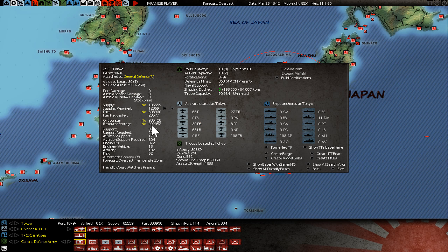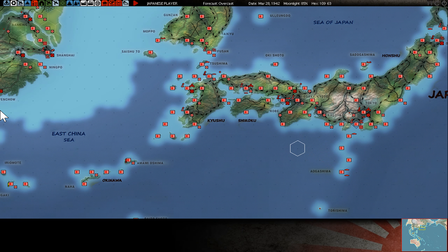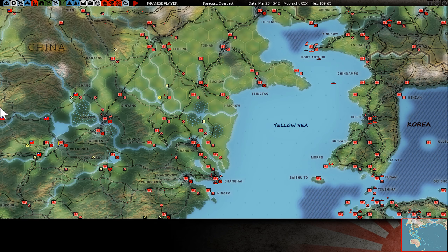Here in Tokyo I still have around 1 million resources. I think this is the minimum you must have to guarantee a well-running industry in mainland Japan and the home islands. Supplies are now clicking up to over 100,000, so I can now start to export supplies in higher quantities. Keeping 50,000 supplies in Tokyo is a minimum — everything else on top you can move around wherever you need it.